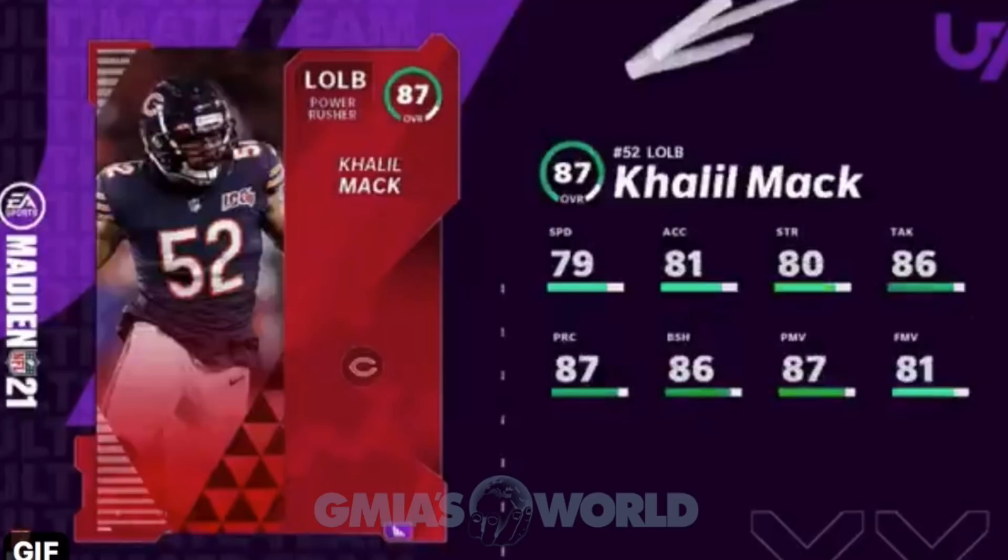Khalil Mack — 87 overall coming in with a 79 speed and 80 win percentage, but check out the numbers that make him glitchy: 87 power move, 86 block shed — it's above the 85 threshold. Watch that threshold. 86 tackle, 87 play recognition. It's going to be very, very important to see how it works.